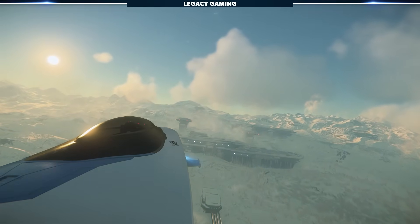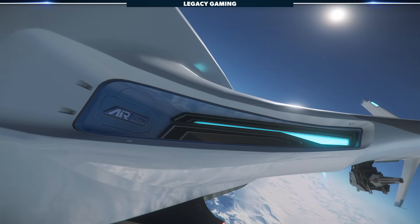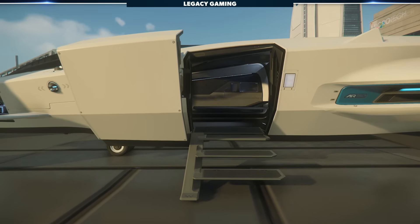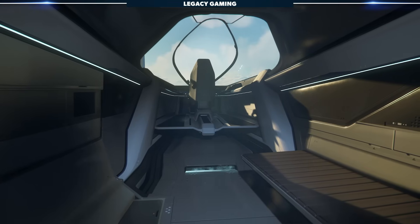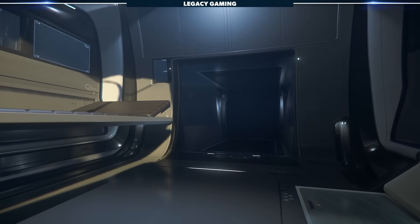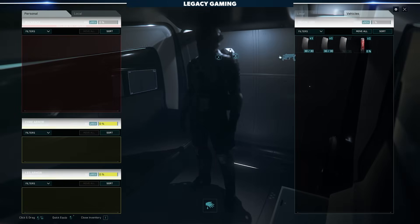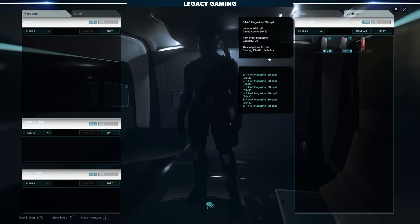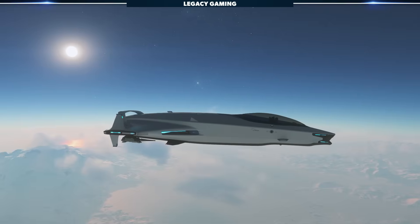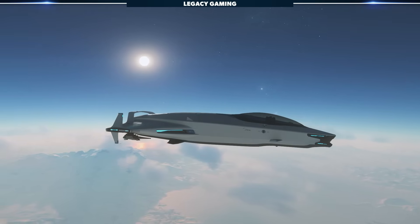Its acceleration is actually quite good as well, and when in atmosphere it features a unique air intake system that allows for the production of hydrogen fuel passively, making it one of the most fuel-efficient starters on the list. The Origin 100i is actually quite spacious internally, and features an internal cabin with a bed just like the Aurora but without the claustrophobia. There's also a storage bay accessible in the rear of the cabin capable of holding up to two SCUs of cargo. Wherever you are inside the 100i, you'll also be able to easily access your ship's internal storage. The Origin 100i really is a fantastic little starter ship, with the looks alone likely to be enough for the handful of potential players out there.